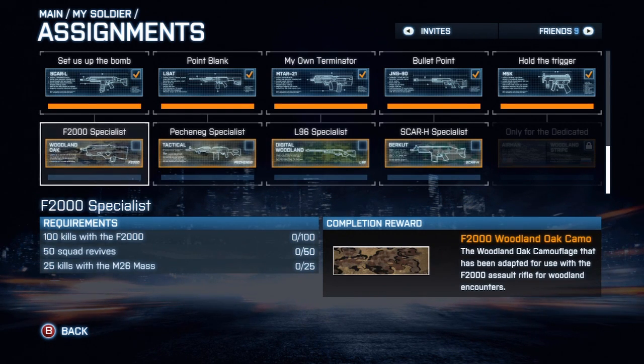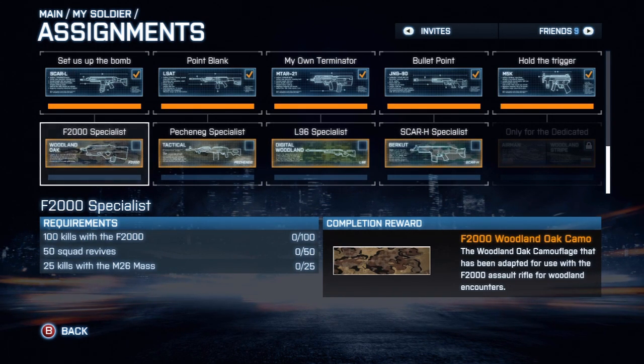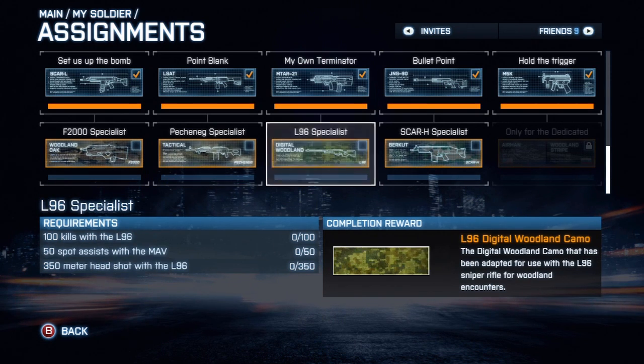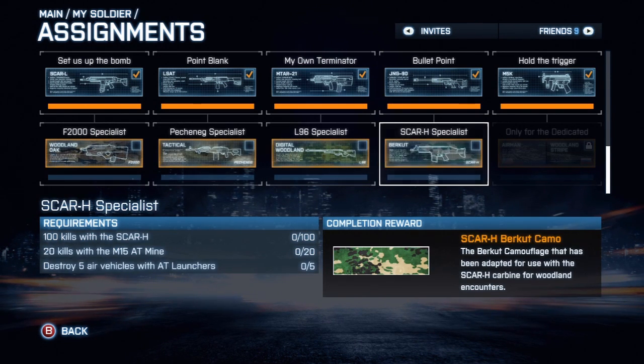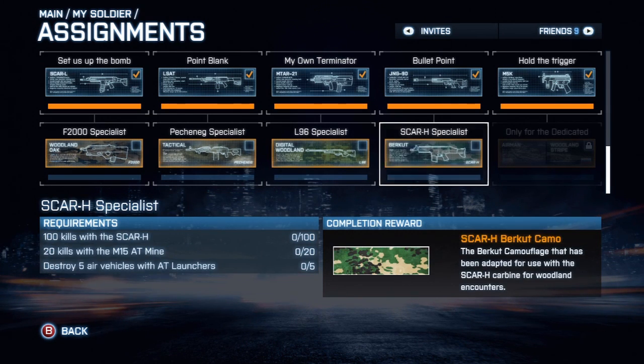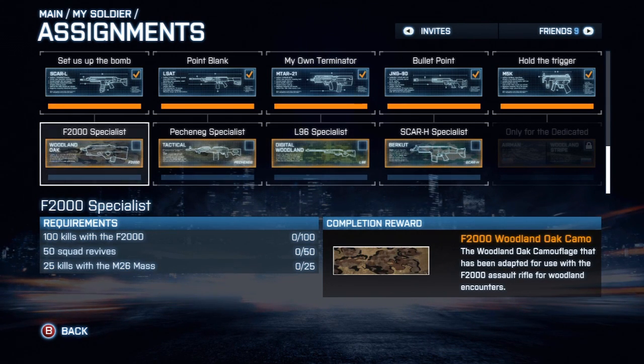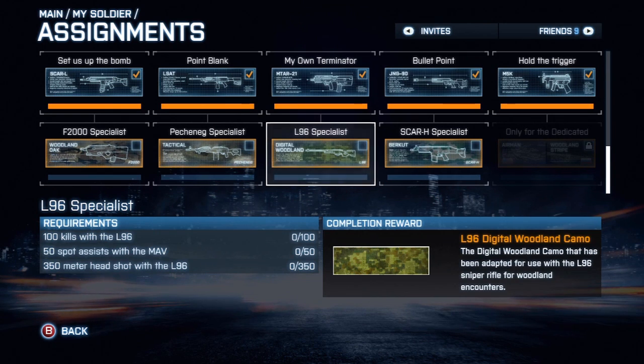I think it's kind of a fail in the camo department. It's cool that we get new assignments, but I really wish they were for other guns. All four of these guns I already have 500 kills on, so I want to work on other guns for mastery — but I guess I can't. DICE could have done a lot better and given us camos on different guns. Same guns with another camo is kind of weak sauce.